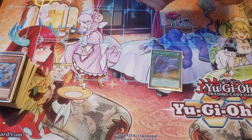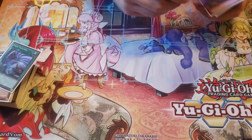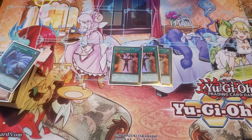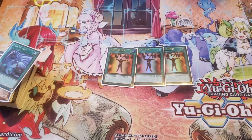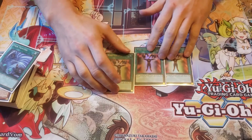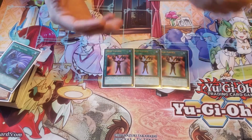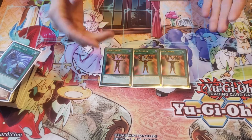Played the third Twin Twister just because you kind of have to have it. Three Mind Control — this goes in against everything, even control decks, just because normally they at least put up one monster. And I like to go second games two and three, so I like to force my opponent to go first. I normally like to go second and side these in, use these as a starter card — which is very nice.